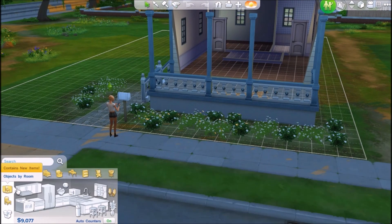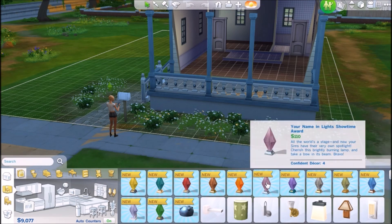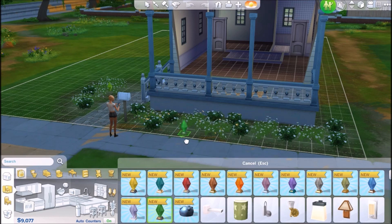Do you guys want to see the objects that came with the Digital Deluxe edition? These are the special lights you can get for owning the Sims 3 games — you get these Plumbob lights in your game for each expansion pack.